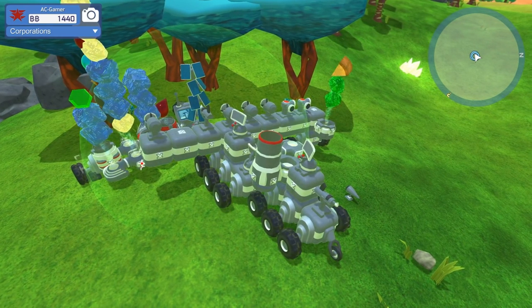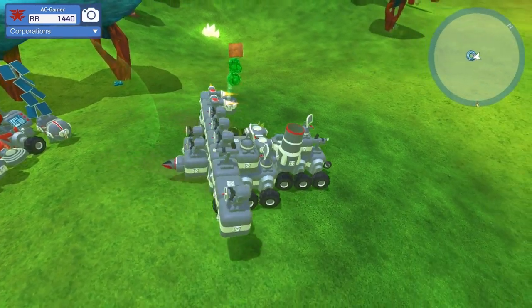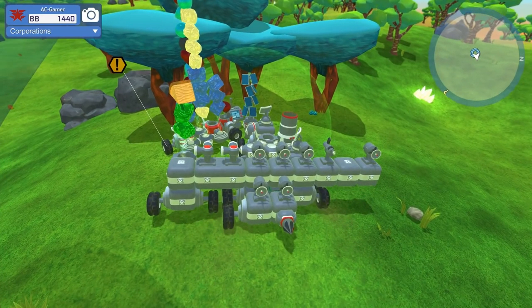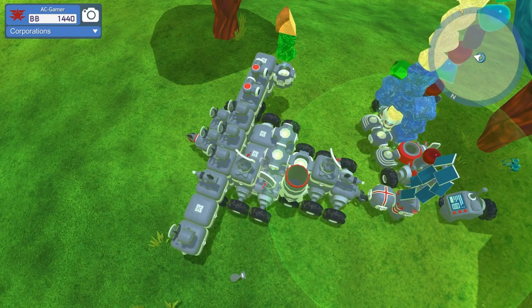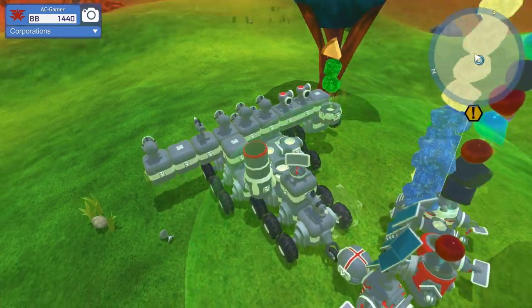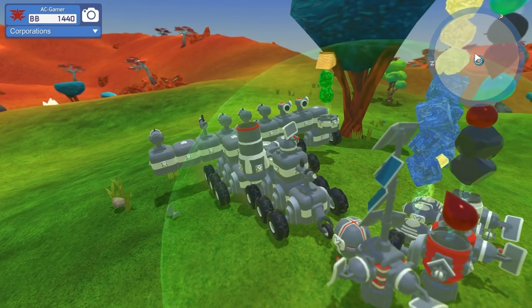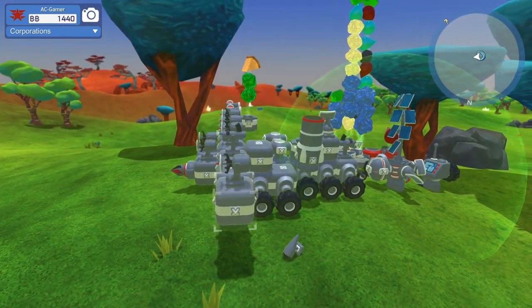On other playthroughs I actually avoid fuel tanks altogether because they're so volatile. But I think we're going to experiment with a few more on this one, because when we start doing our flying bot you're probably going to need some boosters to get off the ground a little easier. Anyway guys, if you enjoy these videos be sure to hit that like button and subscribe. Definitely leave comments down below — I'd love to hear from you guys. I will catch you next time.